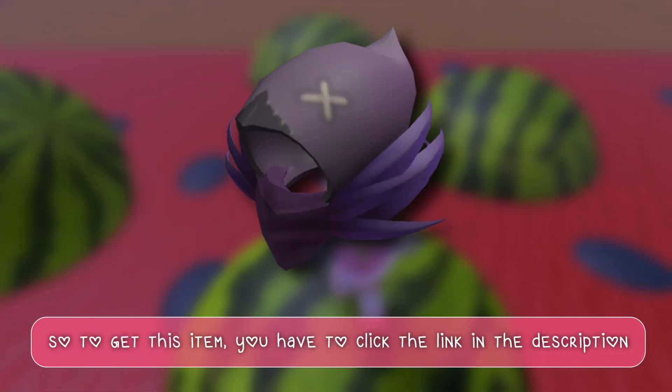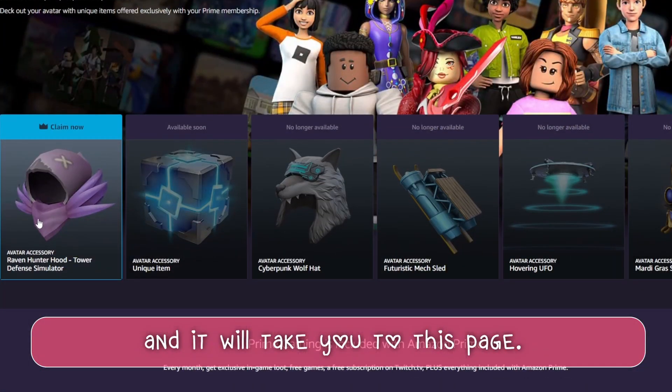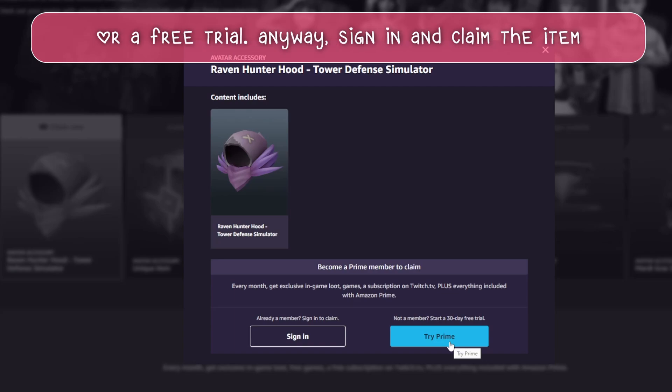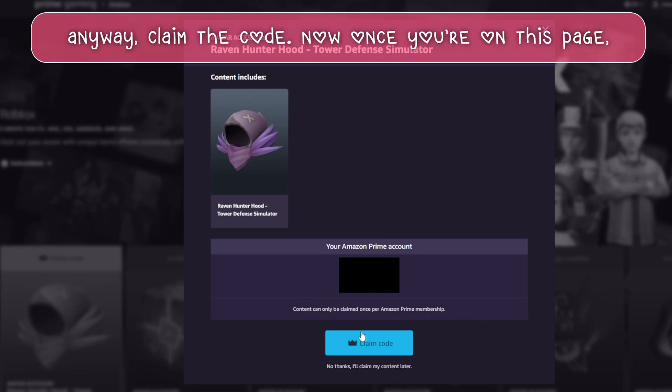So to get this item, you have to click the link in the description and it will take you to this page. You can only claim the item if you have an Amazon account or a free trial. Sign in and claim the item. You can only claim one per Amazon account. Claim the code.